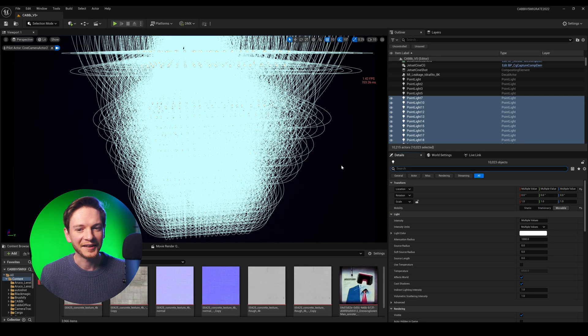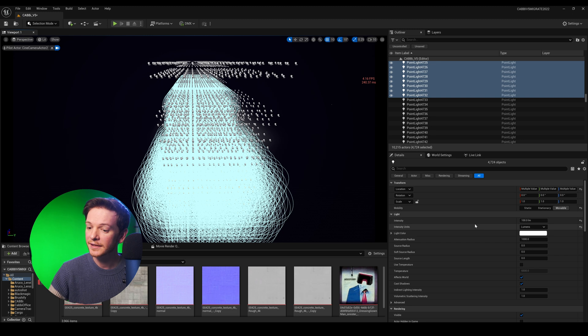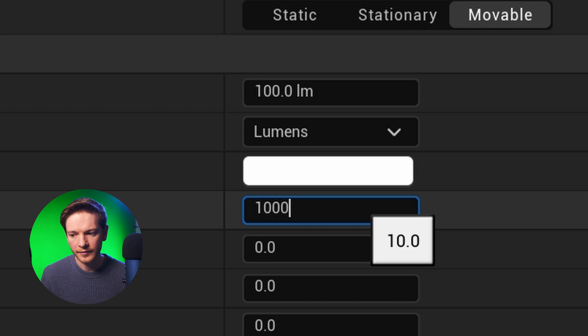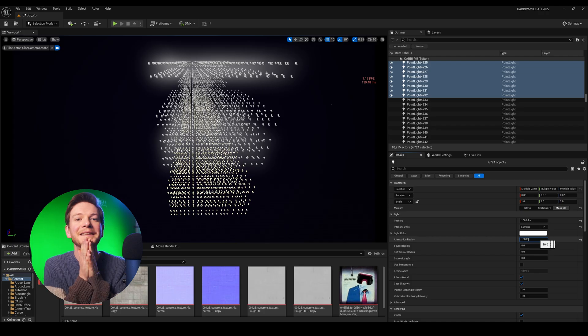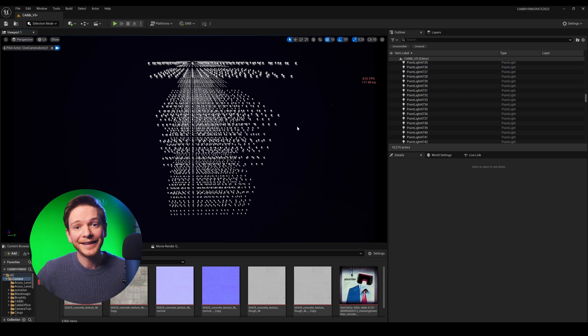Let's select all of these lights — it does not like having them all selected. Selecting them all was just impossible, so let's select about half of them. In my light details panel I've got 100 lumens, 1,000 in attenuation, and all set to movable. But if I go really high, like 10,000 attenuation — it's really thinking hard. We've got 10,000 attenuation on all of these lights, and I'm getting nearly 8.5 to 9 frames per second now.